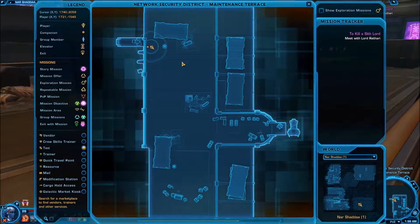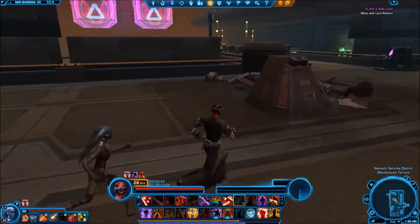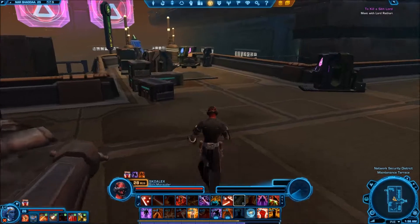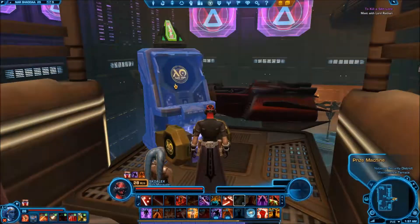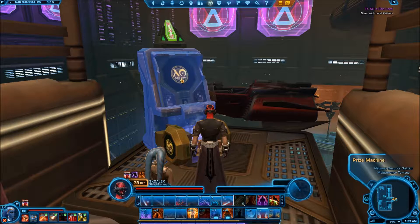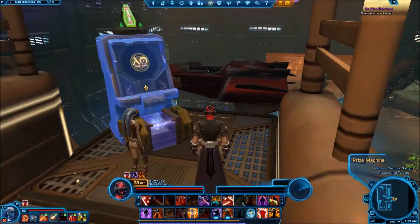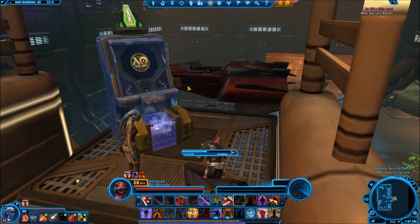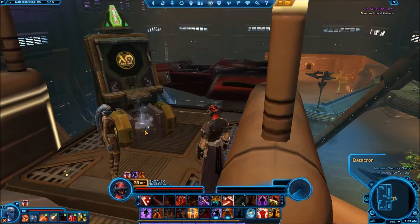Okay, so there's where we're at on the map, and our destination is right over in here. We got this prize machine, we'll just click it — and there's our Datacron.